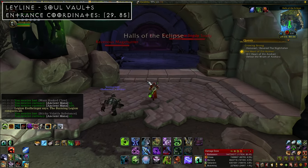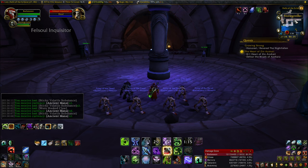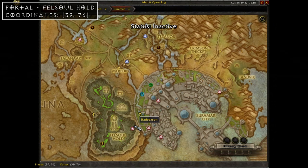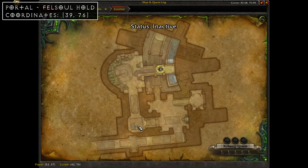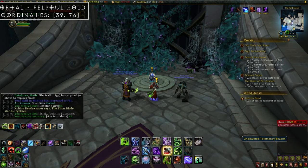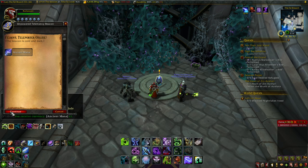South from there is another ley line — find the cave entrance at coordinates 29, 85. At the second intersection of the cave system you'll find the ley line, which requires 250 mana to activate. After that, exit the cave and head a short ways east to coordinates 39, 76 to find another portal. No quests needed for this one — just 100 mana.